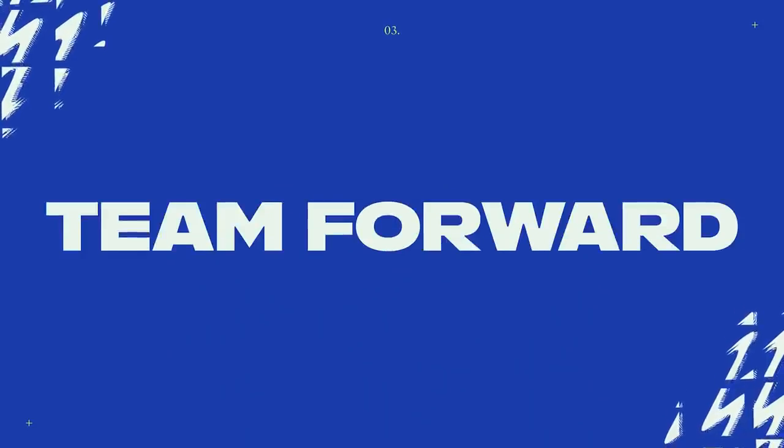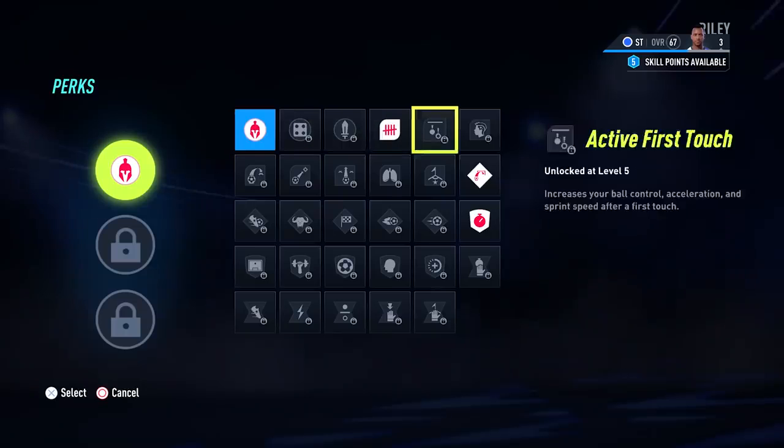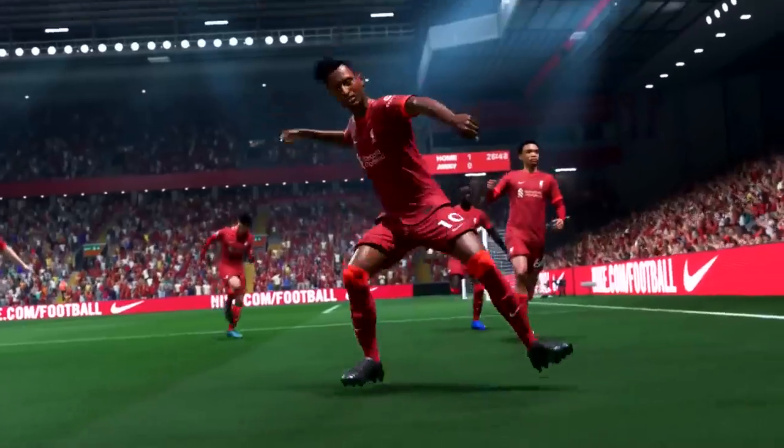And that's not all. Drive your team forward with perks — new in-game attribute boosts you can use to help change the course of a match.